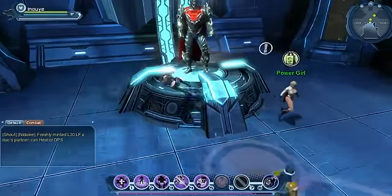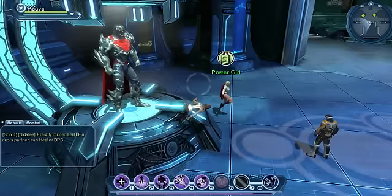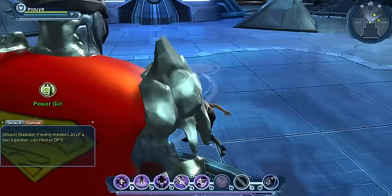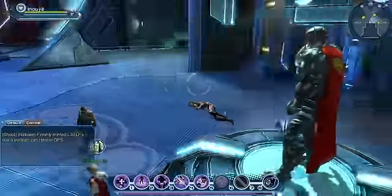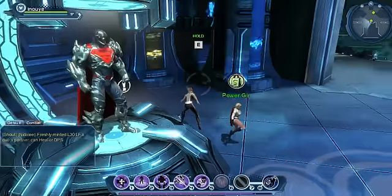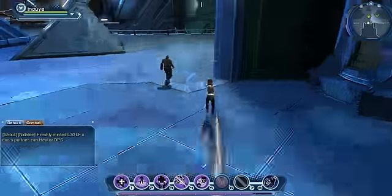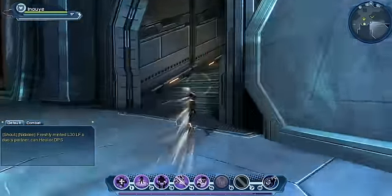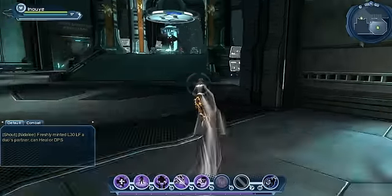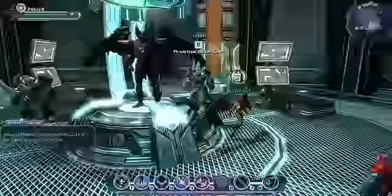Tier two is Superman, sold by Power Girl. Looks pretty alright — not very Superman-esque, but it's pretty nice nonetheless. And remember, all these armors change color based on your color scheme that you picked for your character.